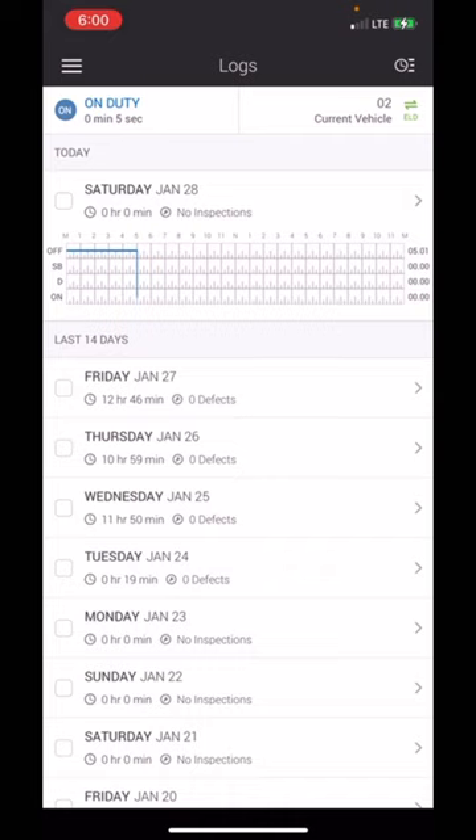A pre-trip inspection should take no more than about 10 to 15 minutes. Walk around and check out the truck, make sure everything is okay. Check your engine oil and all your fluids — just like a car. Check all your lights, then check and make sure your tires look good.